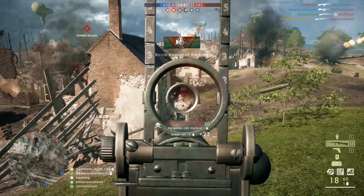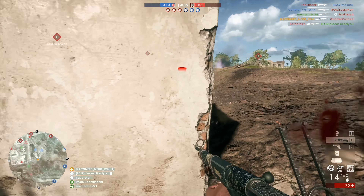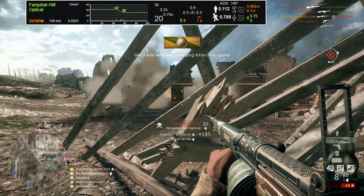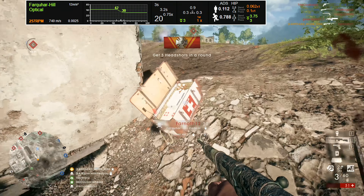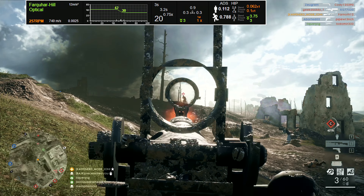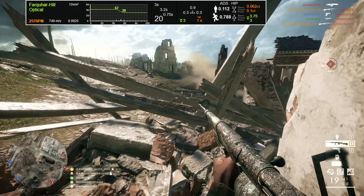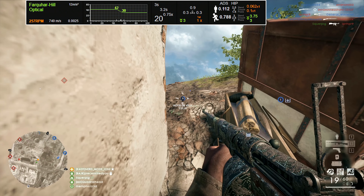Let's transfer over to the weapon statistics. It is worth noting that we'll only be discussing information that is constant between the variants, since each variant does provide specialized benefits unique to that variant. Starting things off, the Farquhar Hill has a rounds per minute that clocks in at 257, placing this semi-automatic rifle in the middle tier for rate of fire.